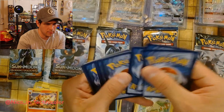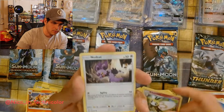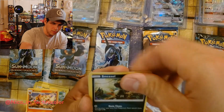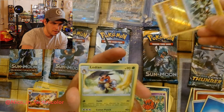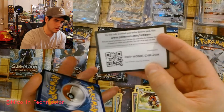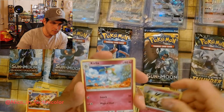One, two, three, four. Beautifly, Noibat — Alolan Vulpix. I'm always partial to that card because I like that Vulpix. Nice Zygarde and Decidueye. Okay. Burning Shadows — one, two, three. Fire. Fighting. Another one — Kirlia. Olivia. Marill.